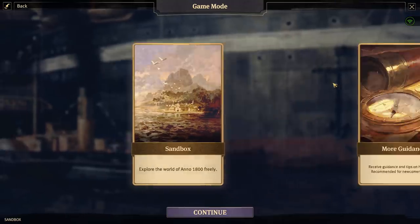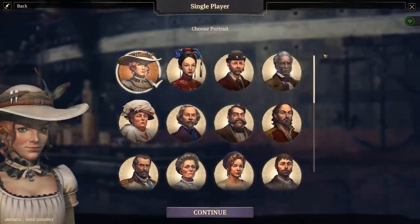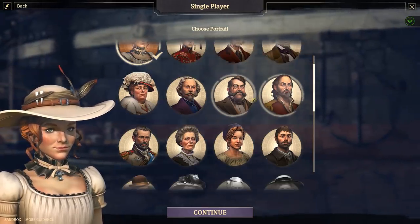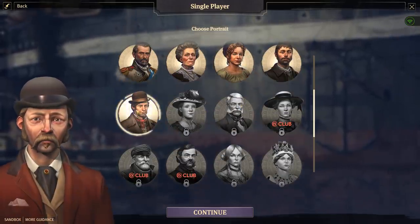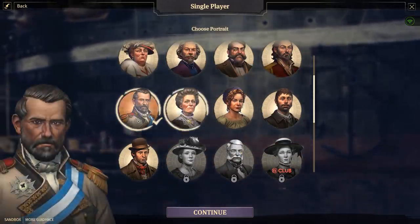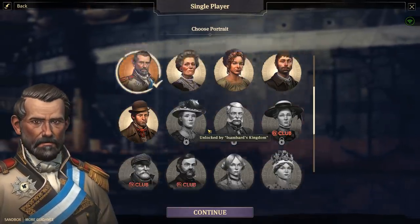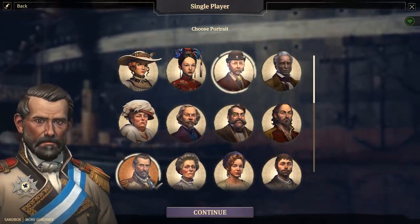We're just going to go with a sandbox game with more guidance, since I'm not really that familiar with Anno yet. We can choose our character — a lot of these guys look kind of funny. Some of the other characters are locked and we'd have to play through the campaign a bit to unlock them.